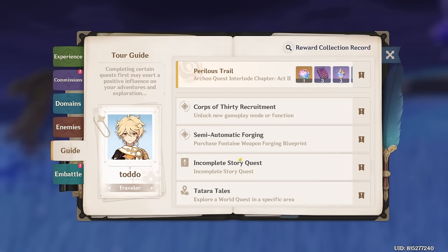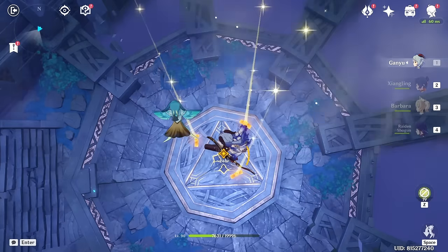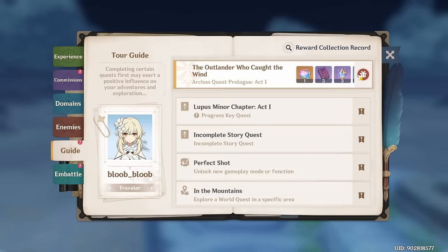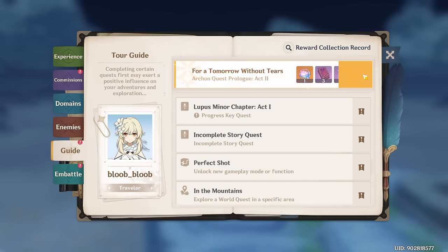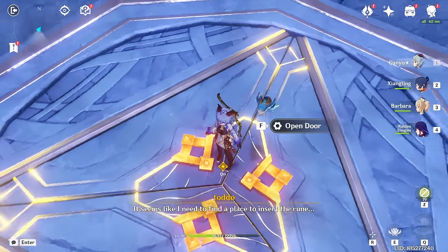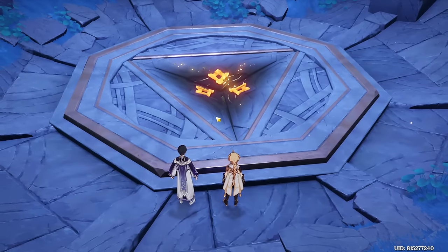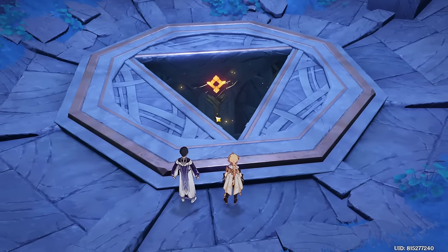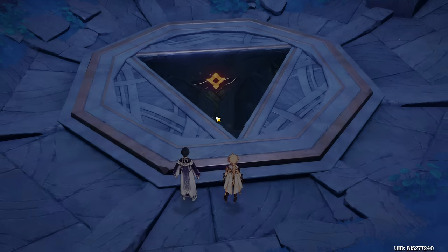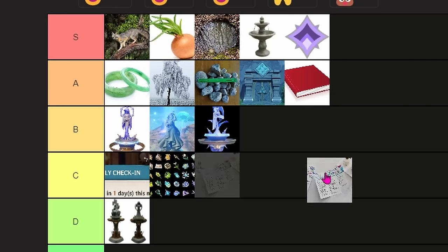Also in the Adventurer's Handbook is the Tour Guide. This page tracks the player's progression in the storyline through Archon quests, and rewards them with 1 event banner roll for each act completed. With 26 acts in the game right now, you can get up to 26 event banner rolls. The problem is you need to complete the Interlude chapters before you can collect the wishes for Archon quests released after them, so if an interlude chapter is sitting on your quest page, it may be time to finish it. B tier.